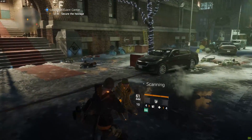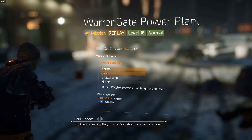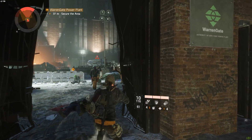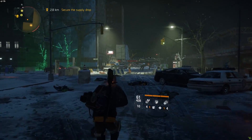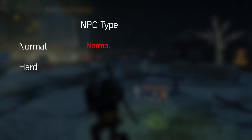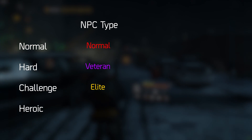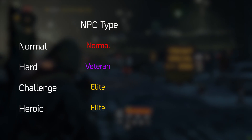This doesn't mean you cannot set different difficulties for activities anymore. While in your world tier, you can still set the difficulty to normal, hard, challenge, or heroic mode. This will not increase the NPC level — in world tier 4, every enemy will be level 33 and no higher. Level 34 and 35 NPCs are completely removed from the game. Instead, different difficulties change what type of enemies you face: normal mode has red health bar enemies with no armor, hard mode has veteran enemies with a purple health bar and 4 blocks of armor, challenge mode has elites with yellow health bars, and heroic mode I believe makes enemies more aggressive or increases their numbers.